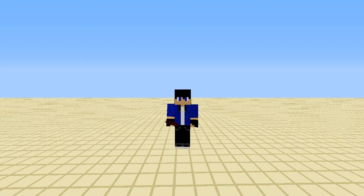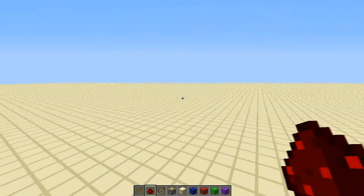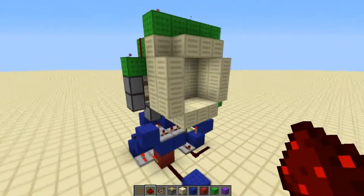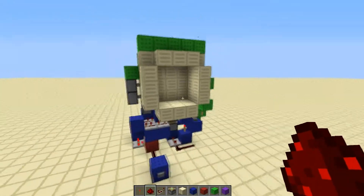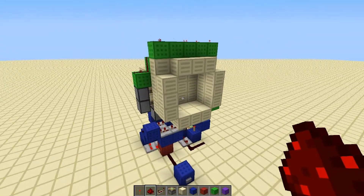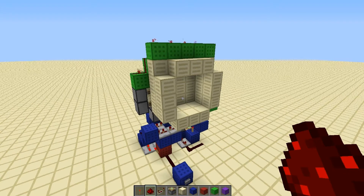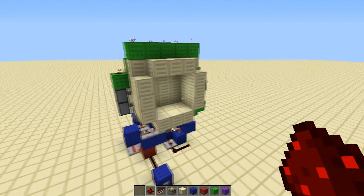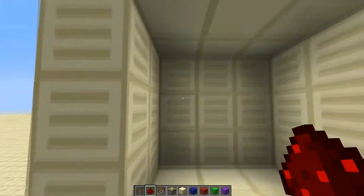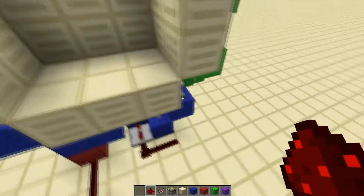But anyway, enough of me talking — let's get into this build. Here it is: the 3x3 piston door. The door size is 3x3, and the wiring dimensions are 4x10. The door right there is obviously the most noticeable part — it's 3x3, it's even in the title of this video.